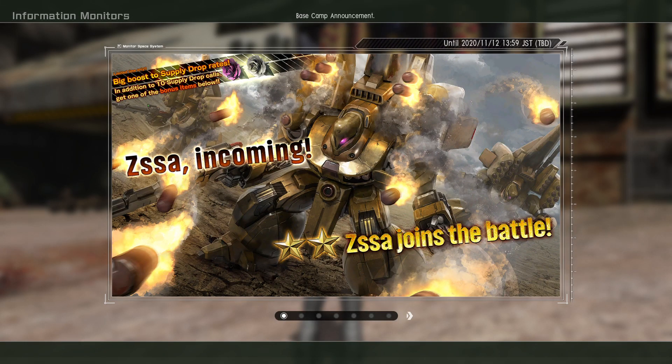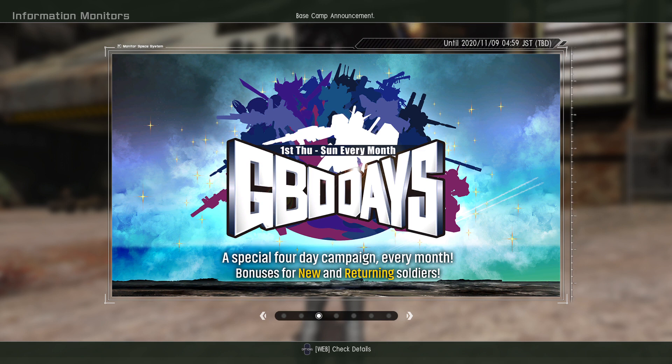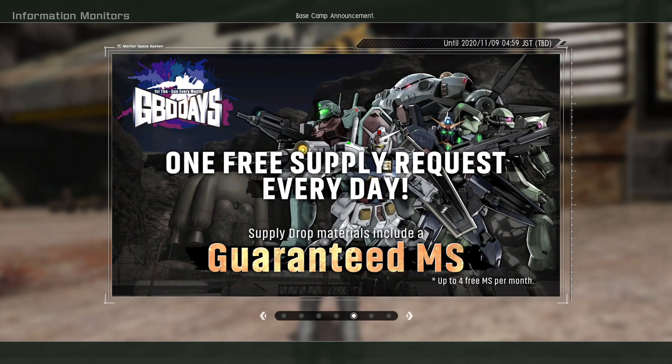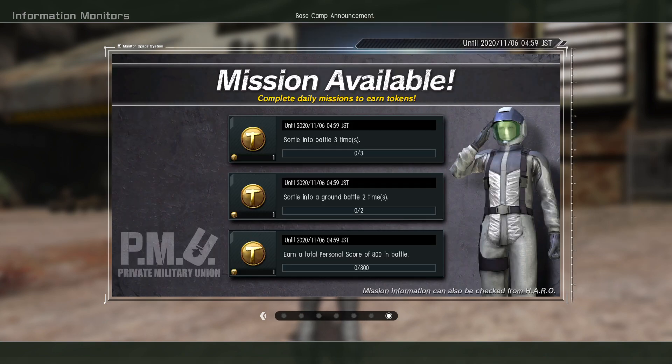So the new mobile suit is the ZUSA. Level 2 of the Zeta, GPO days. It kind of matches the Zaku Desert Type DA — not the Desert Zaku, just a variant of the Zaku Desert Type.